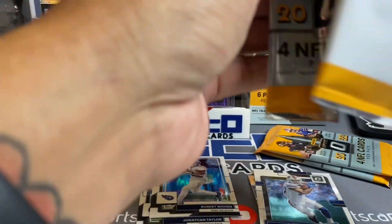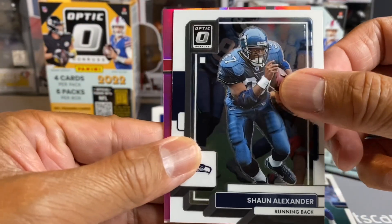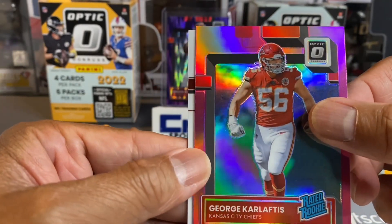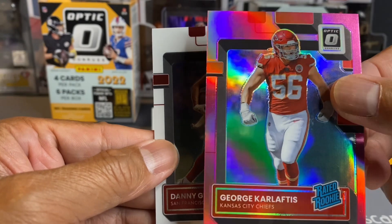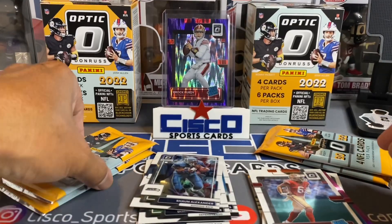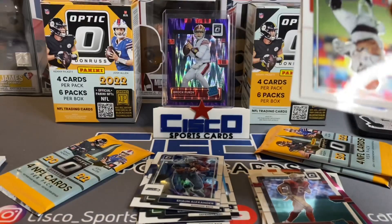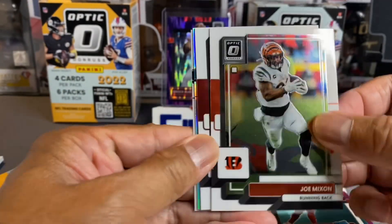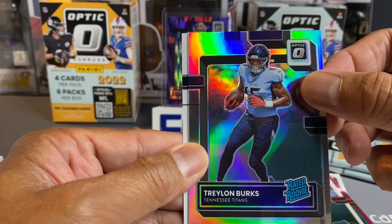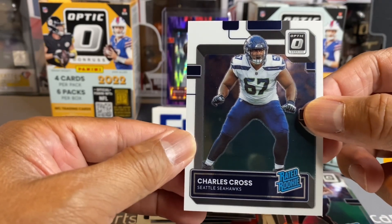Come on. These Optic cards are pretty darn sharp though. DeMarcus Lawrence, Shawn Alexander, George Carlapis. And then we've got a Danny Gray — 49ers Rated Rookie. We're down to our last four packs. Hopefully we'll get a good one. Joe Mixon, Devin White. We've got a silver Phelon Burks Rated Rookie and a Charles Cross Rated Rookie.